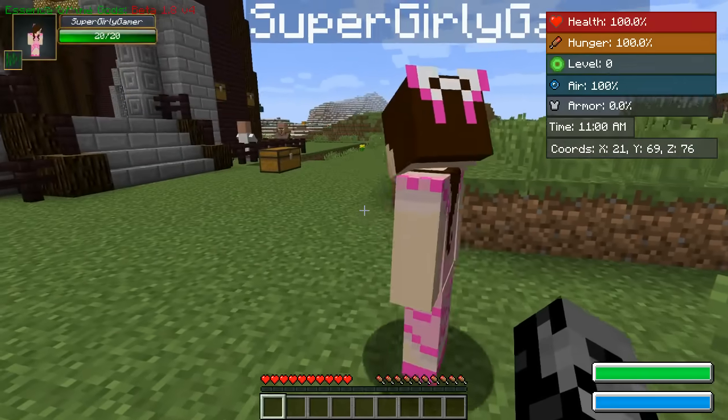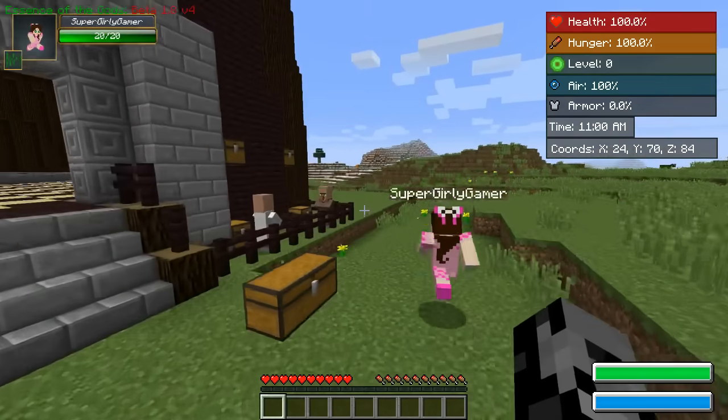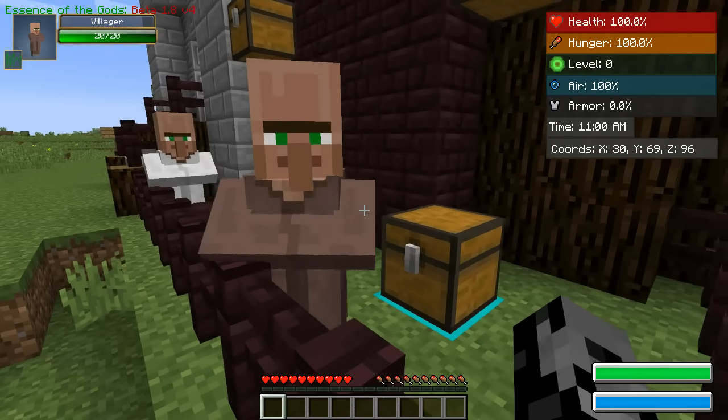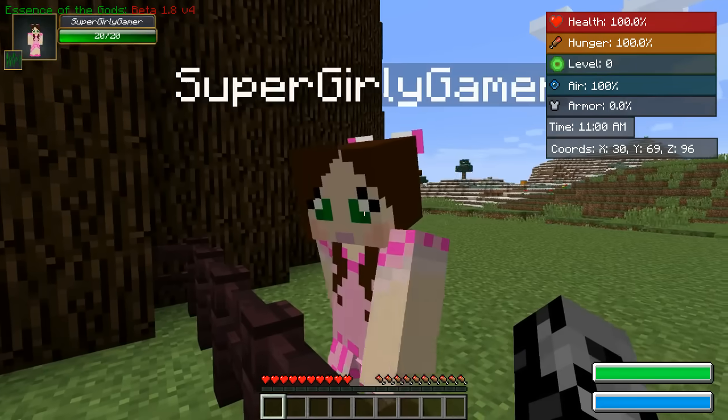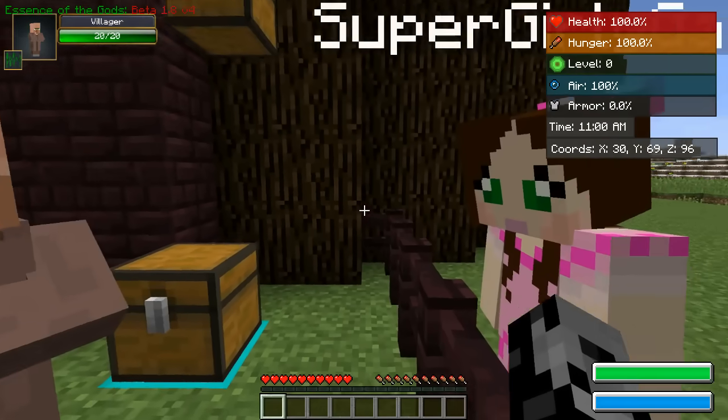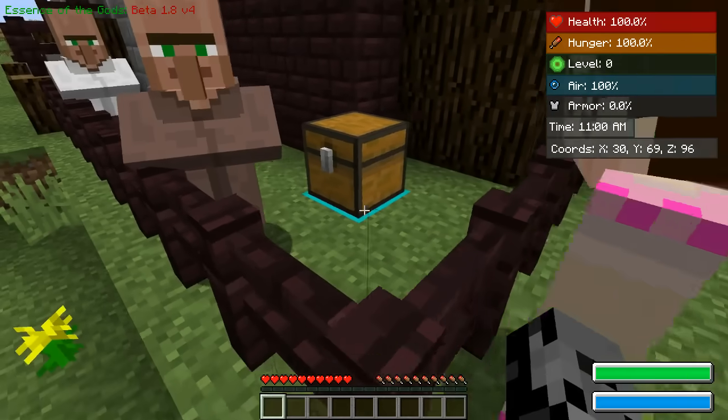Let's start it off right by talking to Chuck Norris. This is Chuck Norris in Minecraft — he's quite attractive looking. Don't ever say anything bad or you never know what's gonna happen. I don't know why I choke myself in real life whenever I do that.